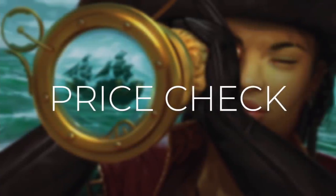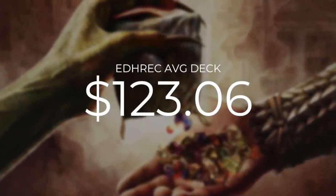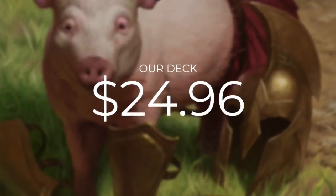Now that we've gone through every single card in this deck, let's do a quick price check. Our deck costs are calculated using TCGPlayer optimization, optimizing with even heavily played and damaged cards because those cards need a home too. The average Valduk EDHrec deck is going to set you back $123.06, so let's see how we compare. Our deck is going to be much more affordable, coming in at $24.96.